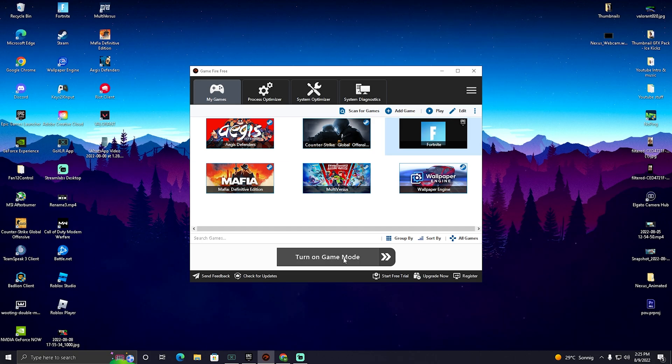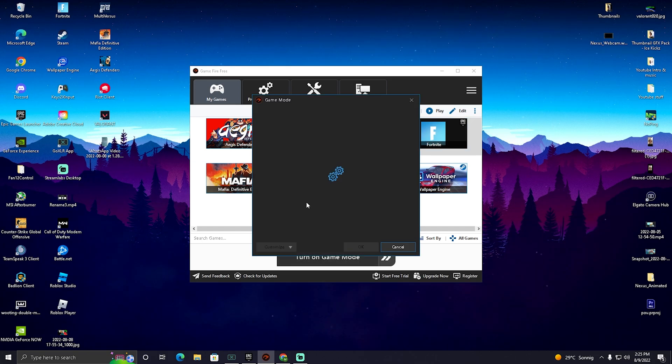What we're going to do is click 'turn on game mode,' and once we're in there it's going to ask us which services can be deactivated in the background. It's also going to show you which services have a high impact on your system — for me that's my Elgato camera hub, so I'm going to turn that one off. For the rest, you can simply select all the processes you want to turn off as well.